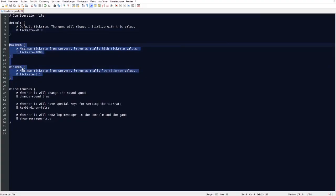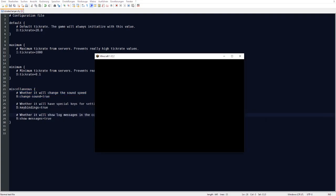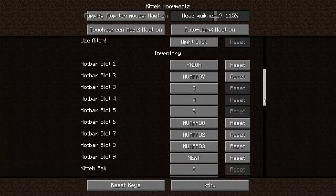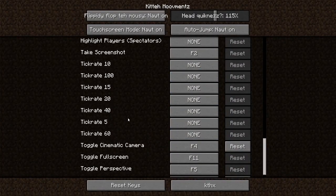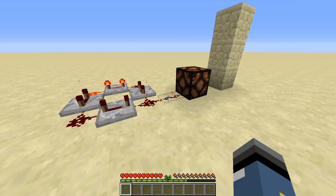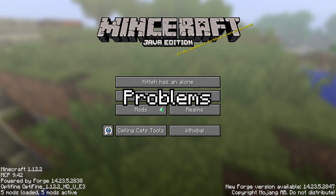Underneath we have the maximum and minimum tick rates — pretty self-explanatory. And underneath that we have several other features. I will cover change sound later in this video. If you enable keybinds and look in your options, you will see that you can now bind keys to change the tick rate. And show messages disables the message you get when changing the tick rate.